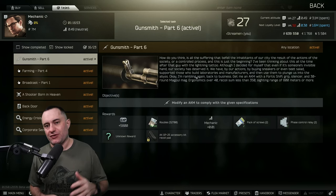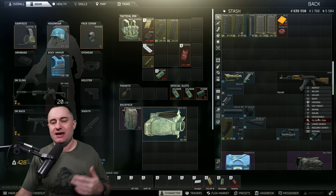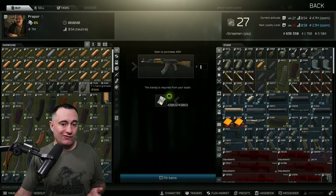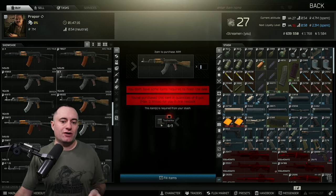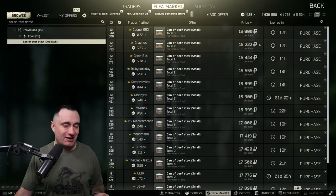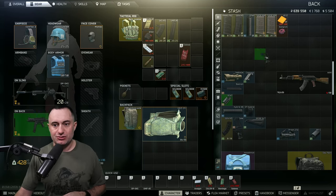That sighting requirement gives you a couple of options — we'll talk about those to save you some money. First thing is the AKM — you need to buy that specifically, not the AKM-S or AKM-S variants. You can straight buy it from Prapor for about 43,000 rubles. There's also a barter for three Tushonkas if you have those lying around; sometimes you can get them down to around 10,000, which is cheaper than the direct buy by a couple thousand.